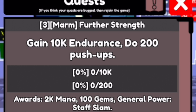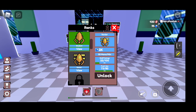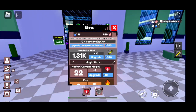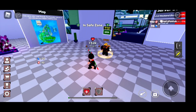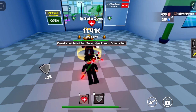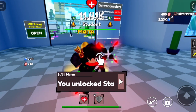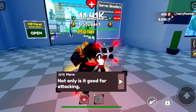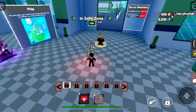Number 3: Marm will ask you to gain 10k endurance and do 200 push-ups. Again, self-explanatory — let's make this faster. Always unlock your classes and ranks whenever you have extra mana and you've already done the requirements. So what will you unlock after this quest? I think you will unlock the Staff skill — something like that, yeah, Staff skill. I really love using this skill when traveling.